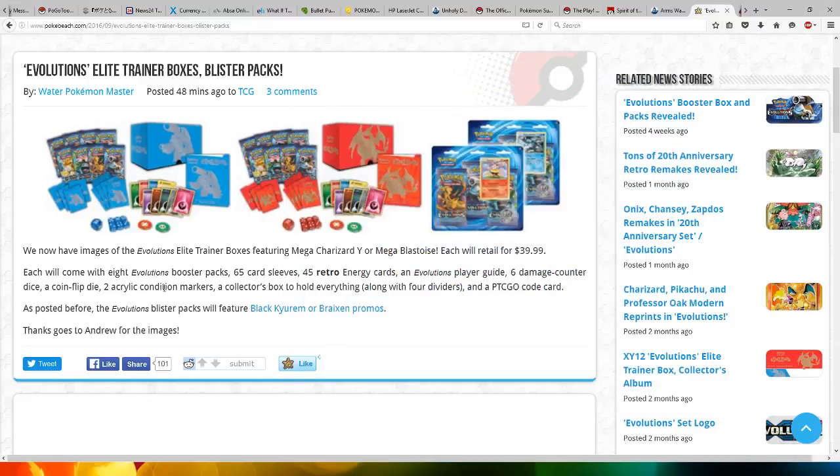They will be retailing for $40. It will come with eight Evolution Booster Packs, 65 card sleeves, 45 Retro Energy cards which is awesome, an Evolution player guard, six damage counter dies, a coin flip die, two acrylic condition markers, a collector's box to hold everything along with four dividers, and an online code card, which is very nice to see.